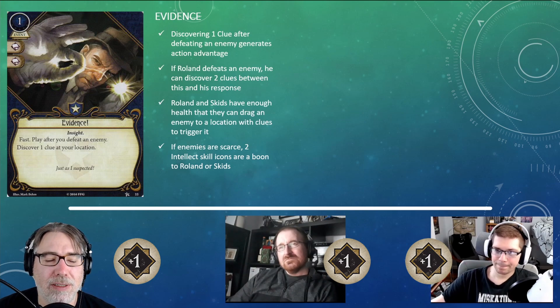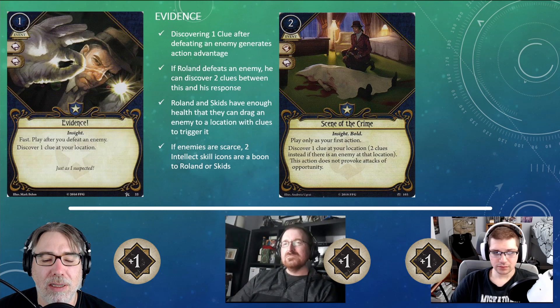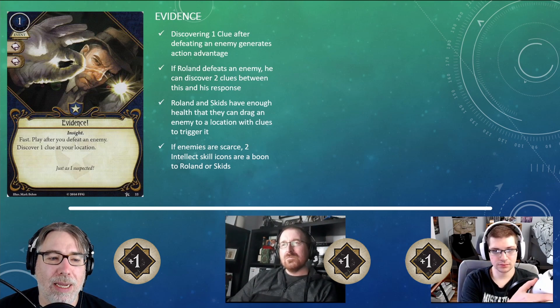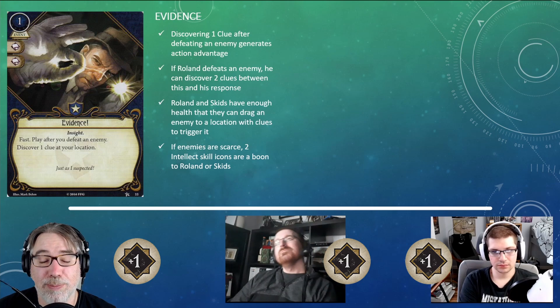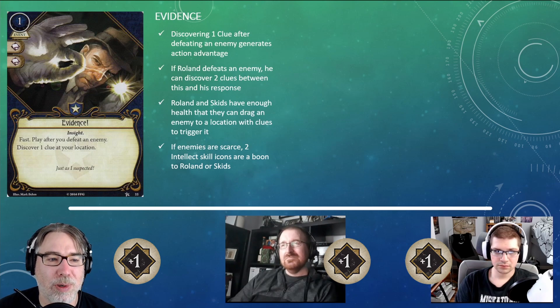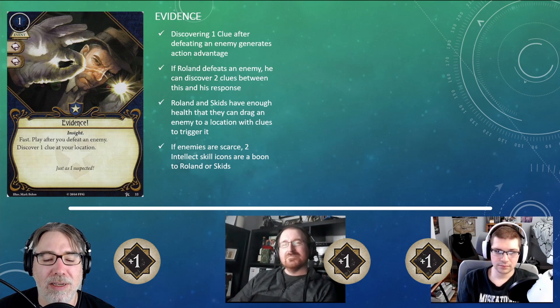I'd give Evidence a plus one as well. It is very strong — the ability to grab that clue is great. I don't think it holds up as well once your card pool expands, though, because guardians have received a lot of cards that let them grab clues. With the release of Scene of the Crime, Evidence is making the cut a lot less in Guardian decks, because Scene of the Crime does basically the same thing but you don't need an enemy. I've often ended up with Evidence in hand and no enemy in sight, just waiting and eventually pitching it to an investigate test.